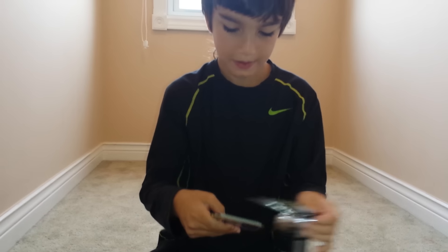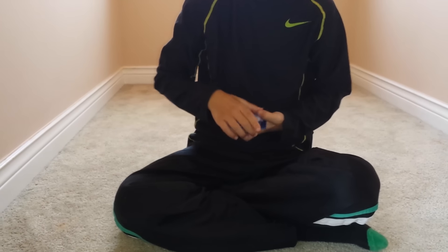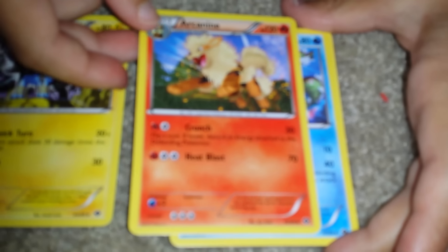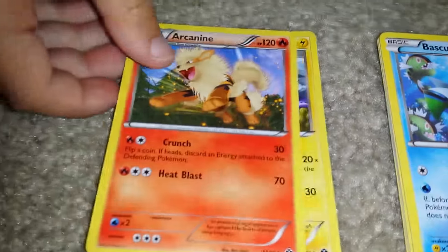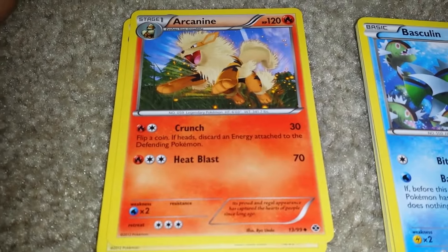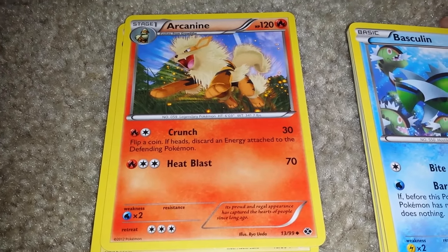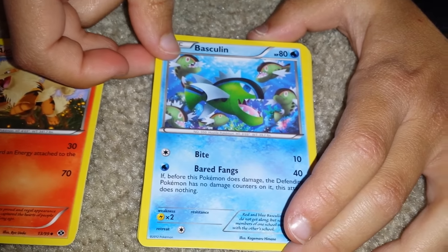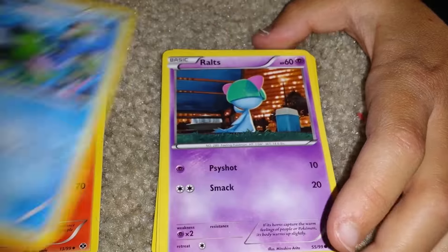Kind of went out a little bit, but anyways — a code card! Just give me a moment to take a look. Luxio. Arcanine. It's a 70. There are two — there's a 12 out of 99, and I thought there was a 13 out of 99. One is a rare and this one is an uncommon. Baskolian is an uncommon.